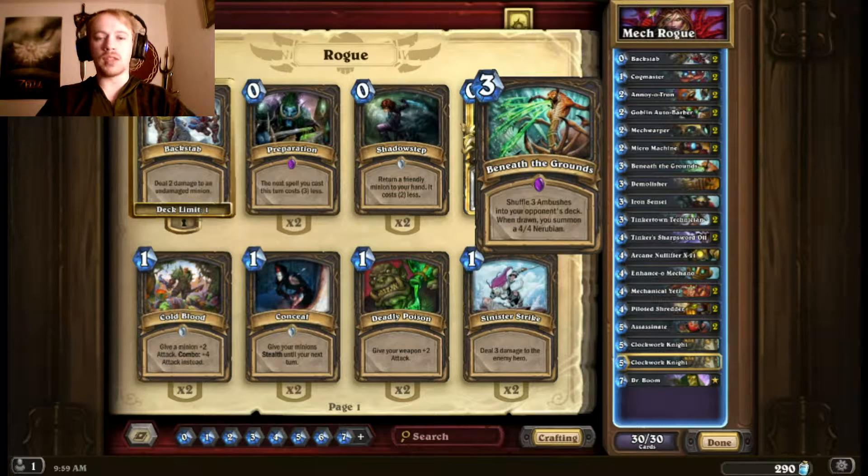I also have one Beneath the Grounds, just because it's really nice to have that all around. Anytime a 4/4 Nerubian comes out, it's worth it — realistically, I only need them to draw one of them for this card to be worth its mana cost. A 3-mana 4/4 is worth it, in my mind. It also prevents them, if they're having a lot of draw power, it makes them rethink whether or not they want to use all that draw.